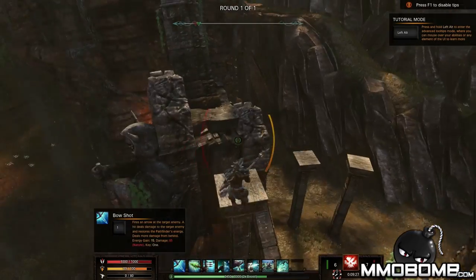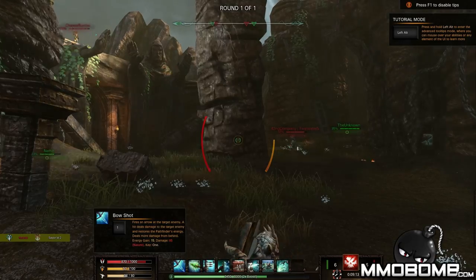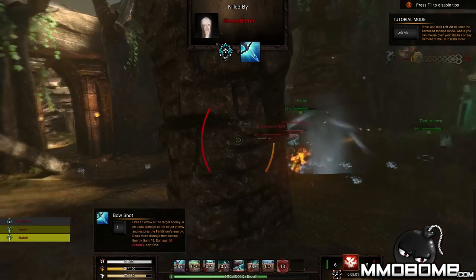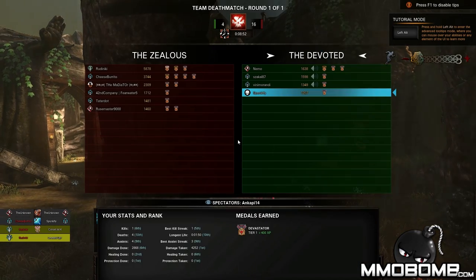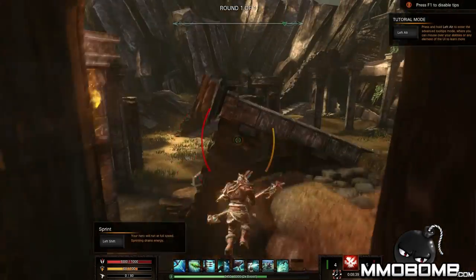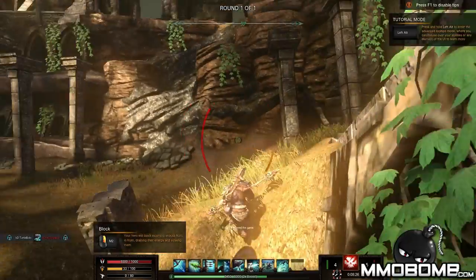One other thing I want to make mention of — if you're not a ranged class, a lot of your abilities I find are very niche. You're going to be using mainly your left auto attack after you sort of use your main abilities, and you're not using your other abilities quite as often. A lot of your energy is going to be used for bouncing and moving around. I've seen a few maps that are a little bit more close-quarter where melee does better, but a lot of these maps are meant to take advantage of the movement system, and honestly it just becomes a pain — a chore for most melee classes.